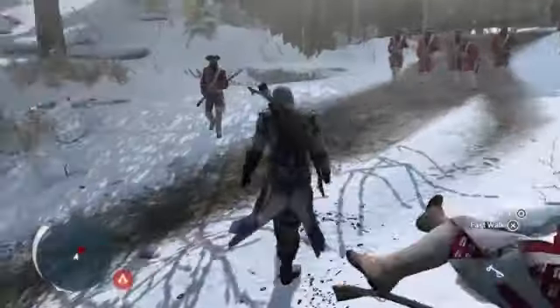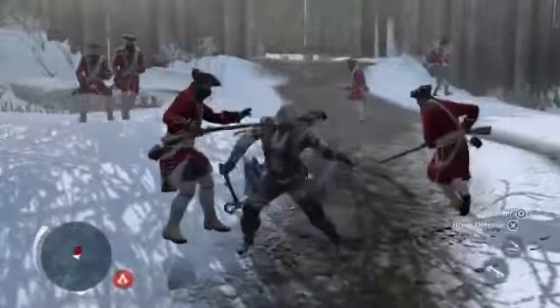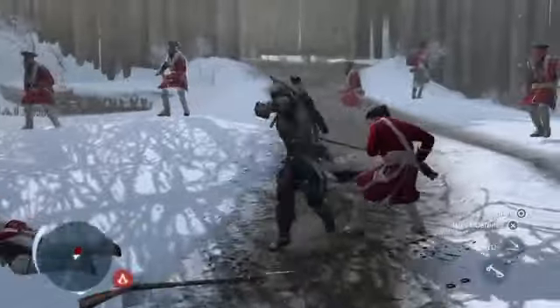All weapons are useful as assassination tools — whether it's the tomahawk or even weapons you pick up such as the musket. All of them are also useful for assassinating on the run, so the goal was to make it so that you can run into some unsuspecting guards, pick off a few of them on the run, immediately blend into combat, finish everyone off, and then run out of there as well.